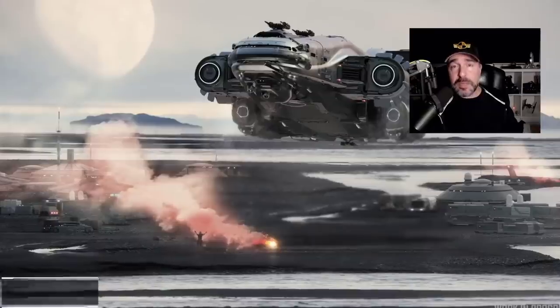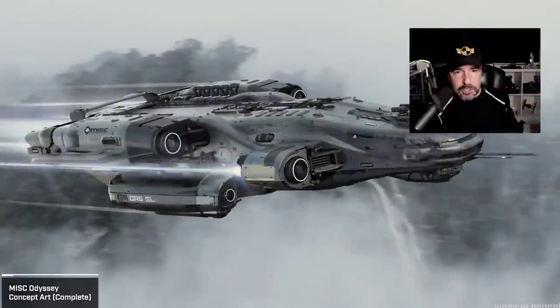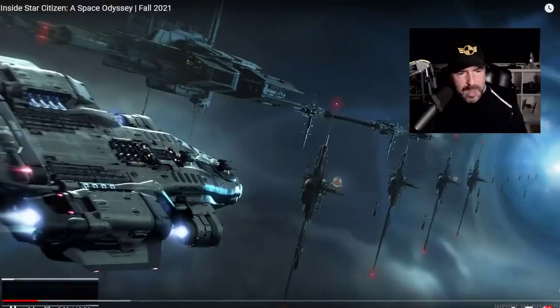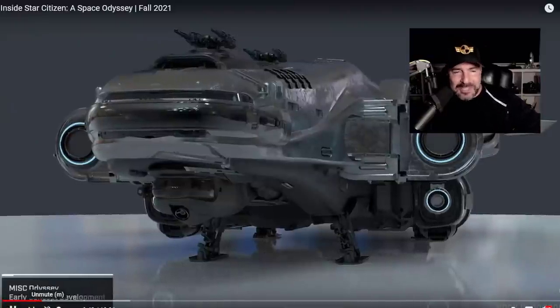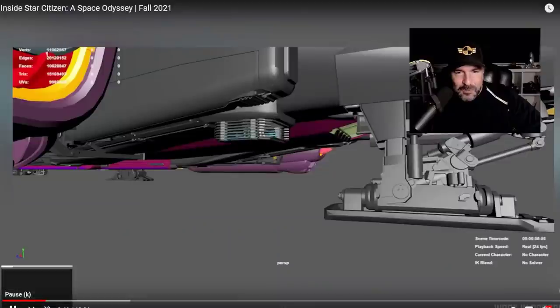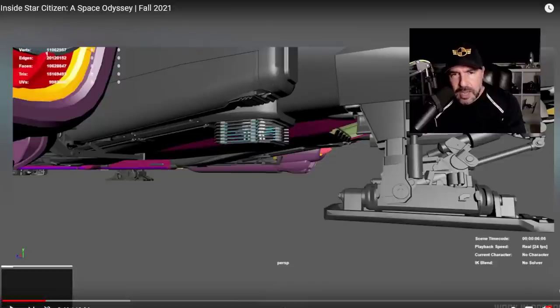I'm not going to play the whole thing — there is just way too much — but starting off at the very beginning, John Kruger and Paul Jones are going to run us through a couple of features. We've seen the concept images already, nothing new there, but they show us something very cool: that ring elevator, which we were discussing just yesterday. And here it is. So if you're still pondering whether you should purchase the MISC Odyssey, look at that. How can you not?